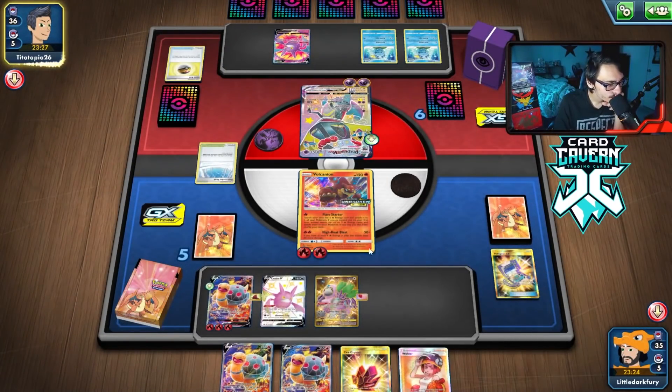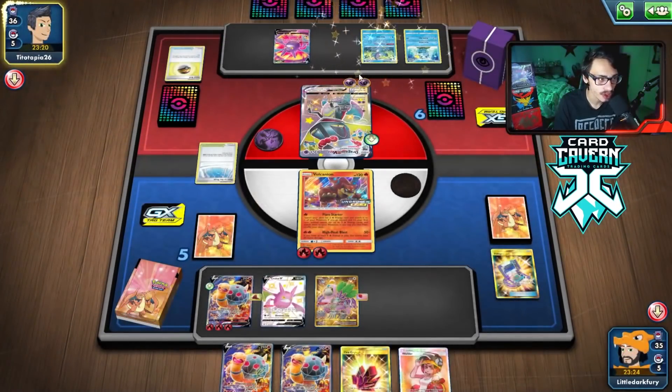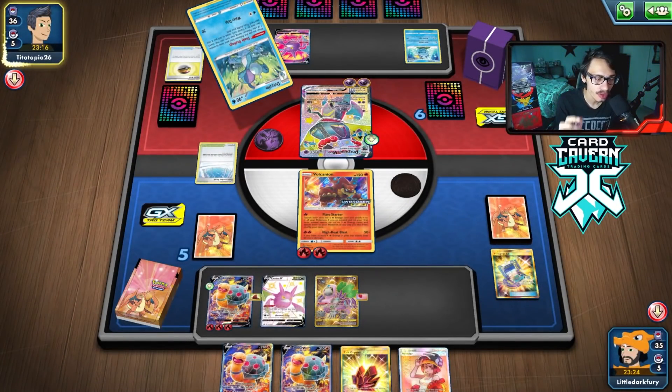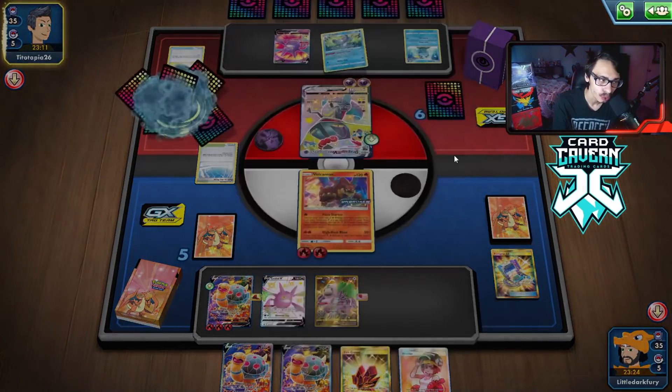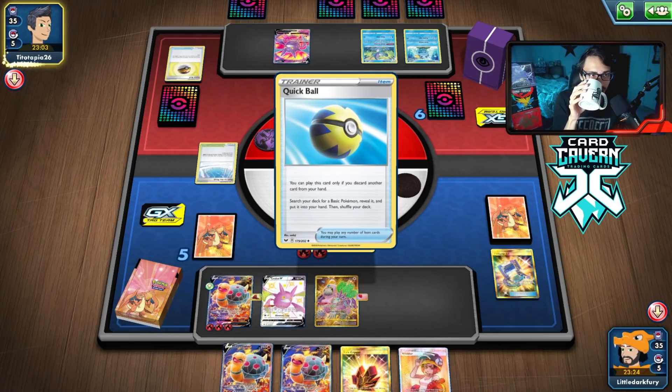I'm a little scared of Crushing Hammer happening because I want to Steam Crush two energy off the Dragapult — then they just can't attack, which is really good for us. I imagine we're either getting Marnied or Bossed. Most likely Boss, but Marnie could come too. They could Boss my Oranguru which would suck but isn't the worst thing.